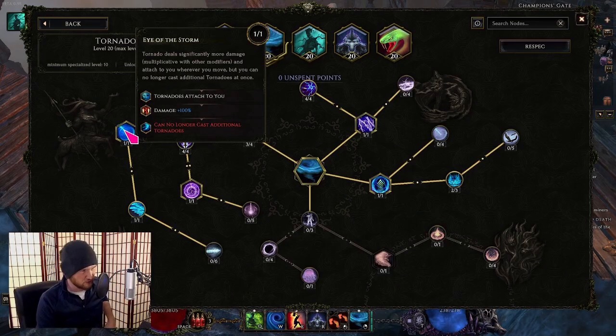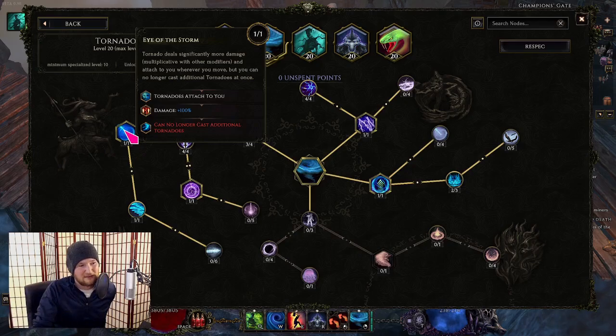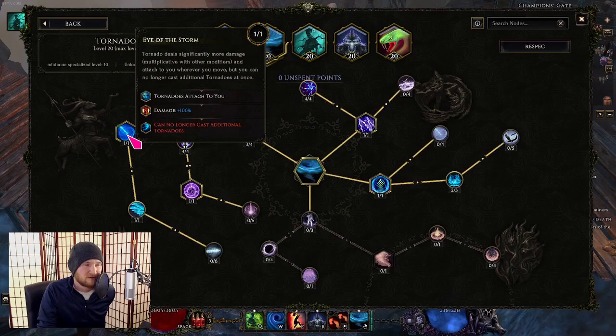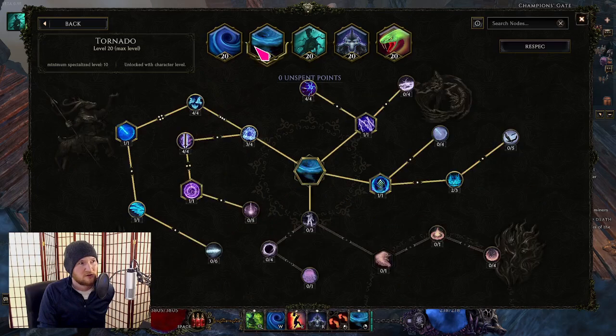Another frequently asked mechanic is this node: Eye of the Storm. Tornado deals significantly more damage, but you can no longer cast additional tornadoes at once. People ask about this a lot. You can have multiple tornadoes on your head at a time — with enough attack speed, you can have two or even three tornadoes on top of your head for single target. That's casting tornadoes separately over time, not simultaneously. Attack speed is important: it gives you dodge, applies ailments, and casts tornadoes two or even three times on top of your head.